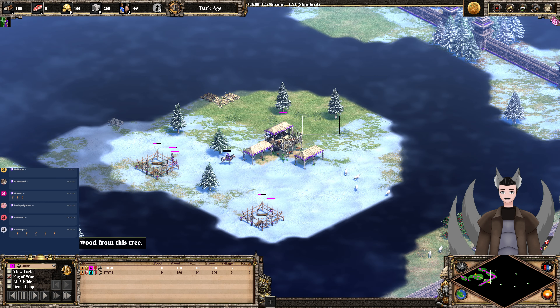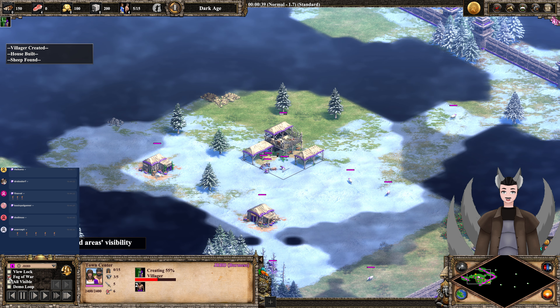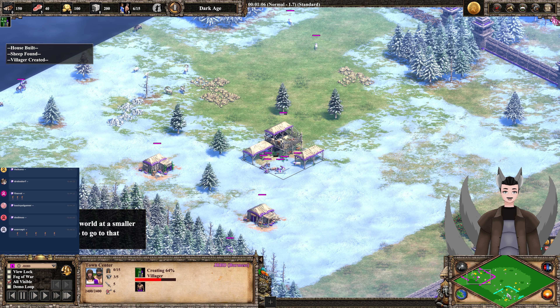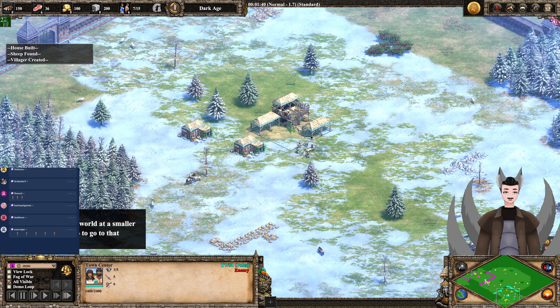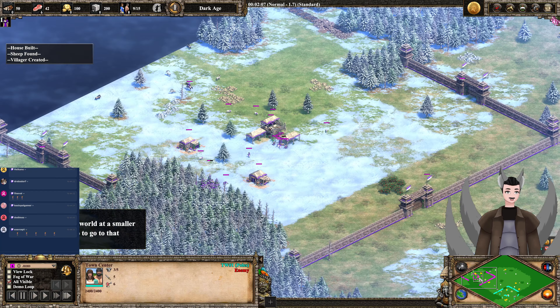Greetings everyone, Angrade here with another H5S3 Definitive Edition Replay. Small on the top left side as the pink Burmese, we have J.R.B.D. Small on the bottom right side as the cyan Poles, we have T.W. number sign 1. Now let's go ahead and cover each player's civilization bonuses.